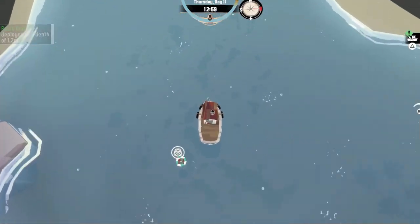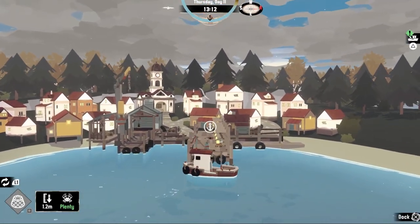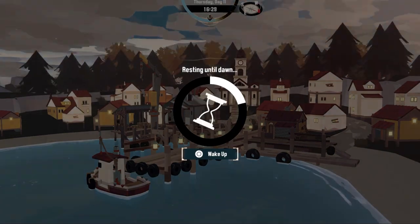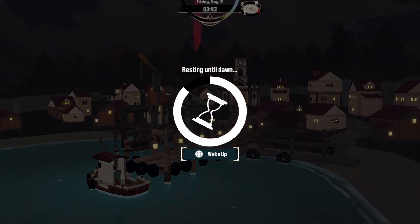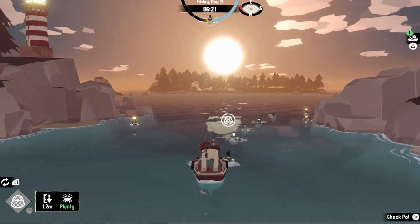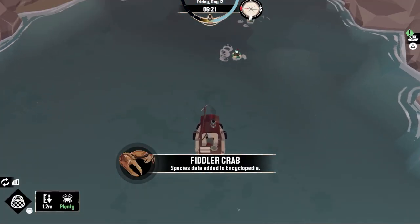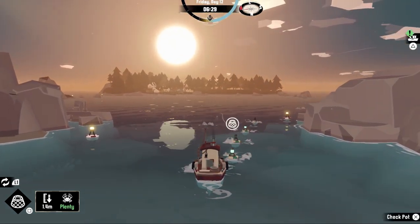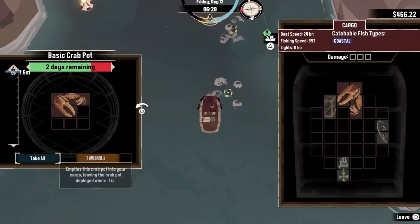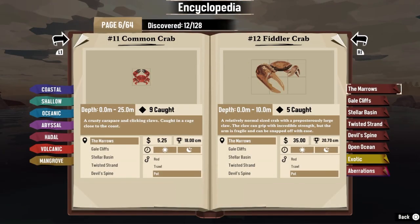Crab pots work as you'd expect. Drop them wherever and after a while, maybe you'll find something new. There are a few things that affect your chances: the quality of the crab pot, the area it was placed, and the depth. Some crabs are only found very deep and others prefer living closer to the surface. You can find all this information in the in-game encyclopedia.